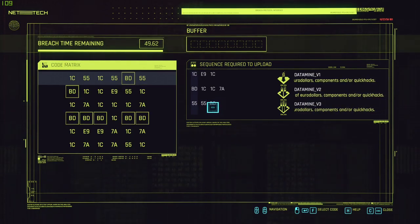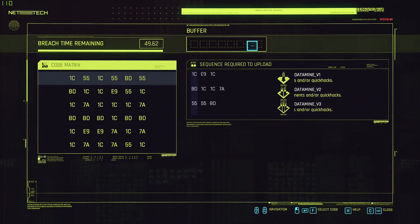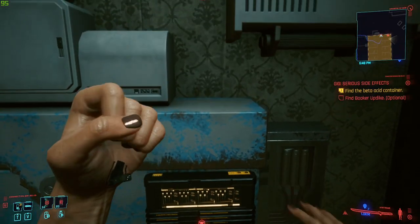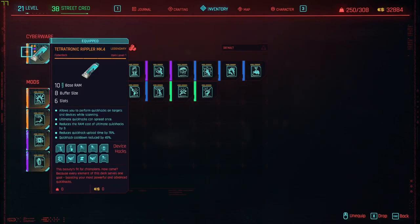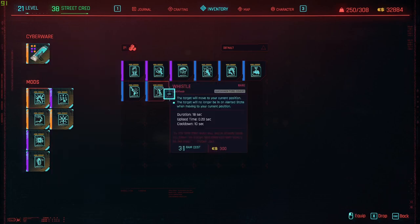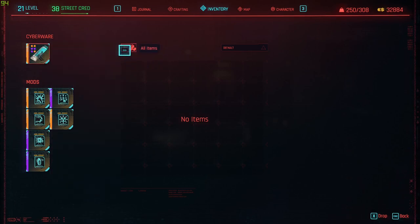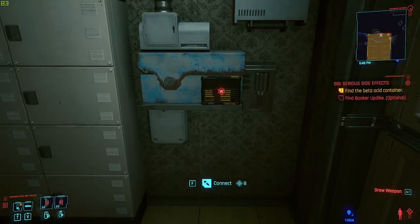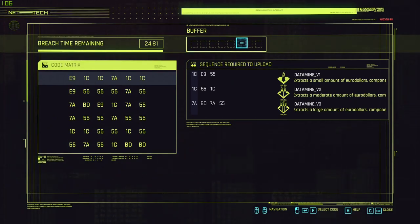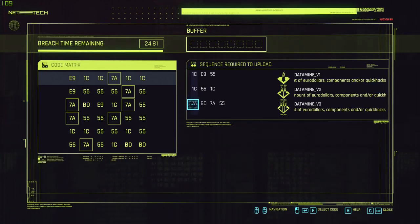I have a really good setup, so you may be wondering why I have a lot more buffer than you do. If you look at my cyberware, my operating system is really good — that buffer size is very useful. If I switch it out to something with like a two or four buffer size, you'd only have four slots. You want to invest in better hacking operating systems because it gives you more slots, more chances, and ultimately more money.